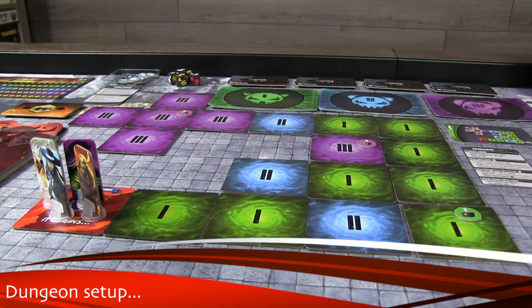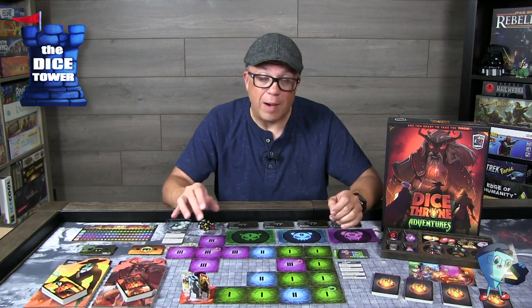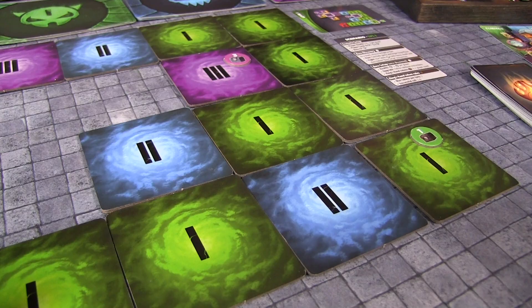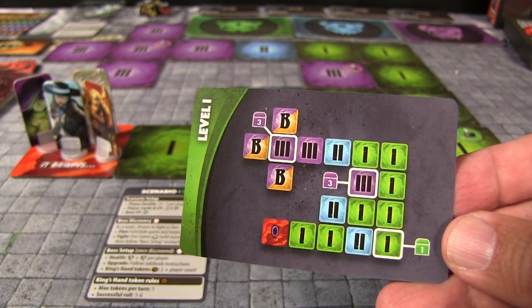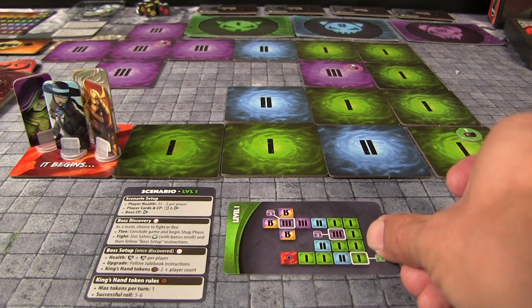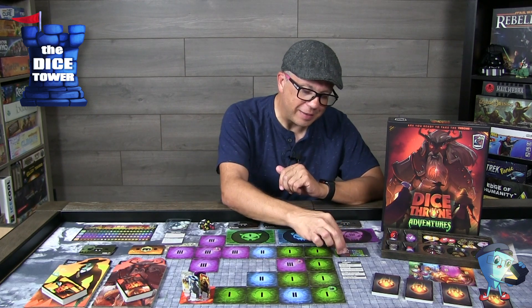We're focusing on all the new things in this expansion. One of the first things is how the dungeon sets up. There's a series of tiles which outline the dungeon structure labeled one through three. There are more tiles than you'll use in any particular scenario, so these dungeons are going to be wide and varied every time you play. The setup card is very straightforward — it shows you how to outline everything in the dungeon and where the possible boss placements are going to be.